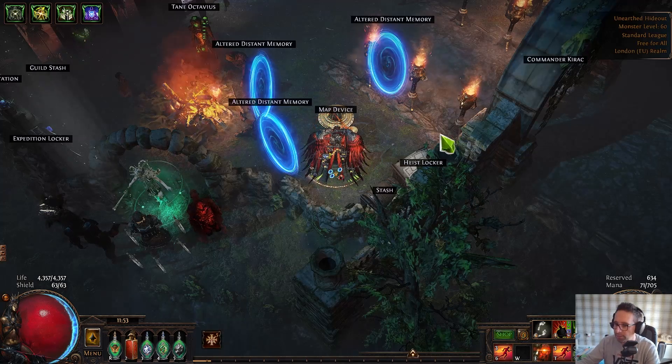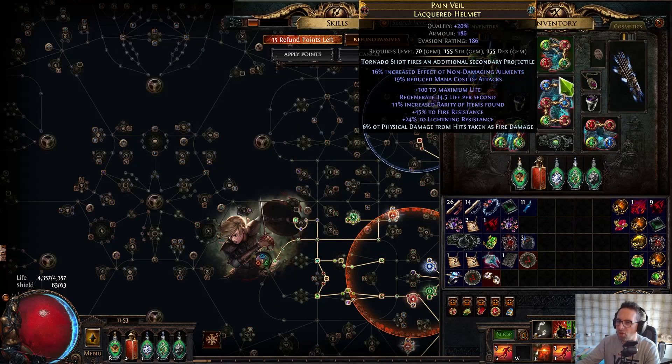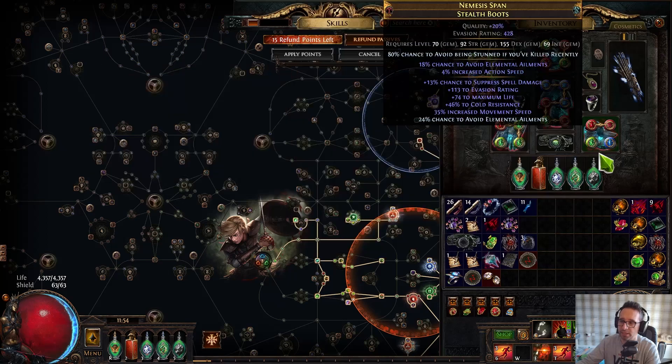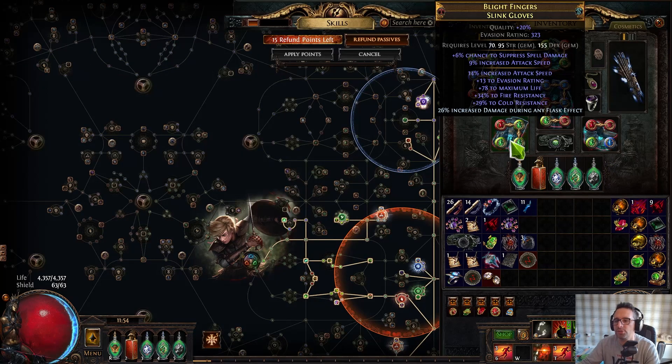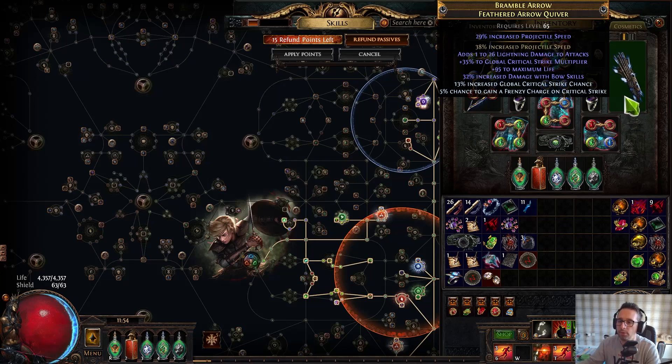As I said in previous guides there is information on how to craft all of these items — they're not cheap but they're not super expensive either, and you don't need all of them. The important thing is your Quiver wants to be DPS-focused. I got lucky and got life on mine but I'd be perfectly happy without it. You want Crit Multi, Damage with Bows, Proj Speed, and then a craft.